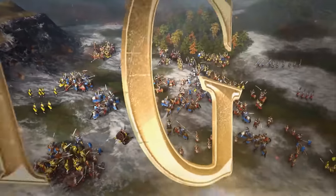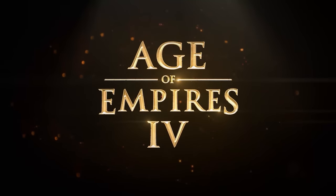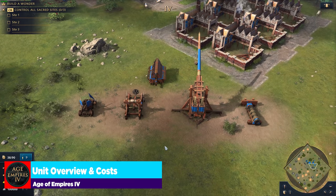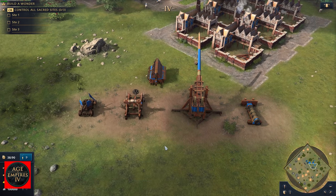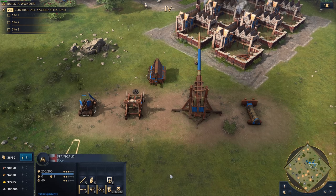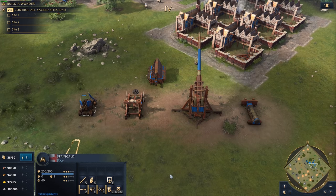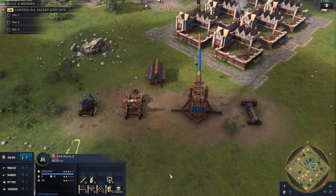Let's get started on our guide on how to use and counter siege engines in Age of Empires IV. Let's open up by talking about the overview and cost of each base or primary siege piece, starting with the Springald. It is such a mainstay of the competitive circuit right now, and it is bound to get nerfed very soon.